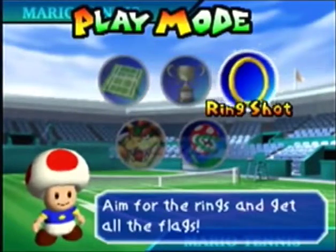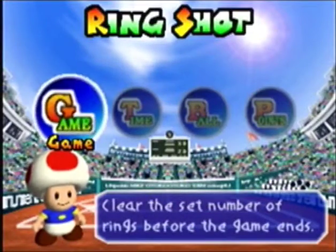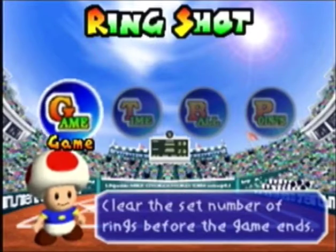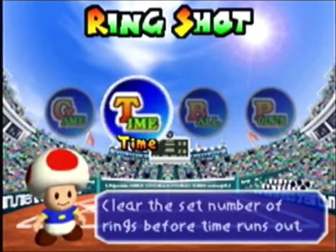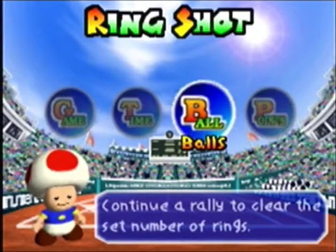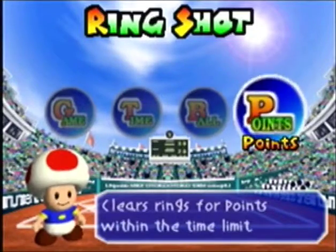So now we have Ring Shot. Aim for the rings and get all the flags. There are four different types of ways to get rings here. We have Game — clear the set number of rings before the game ends. Time — clear the set number of rings before time runs out. Balls — continue your rally to clear a set number of rings and points. And Points — clear rings for points within the time limit.